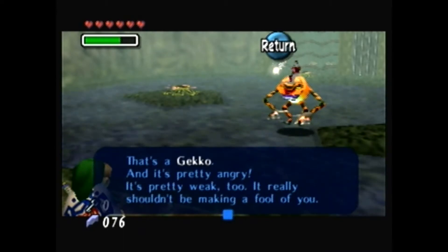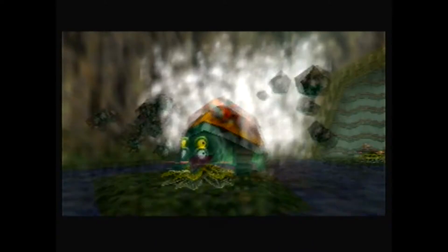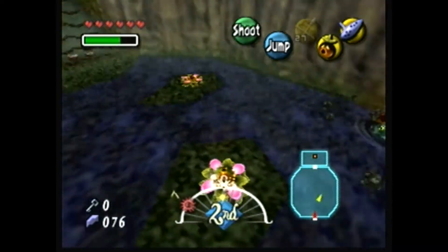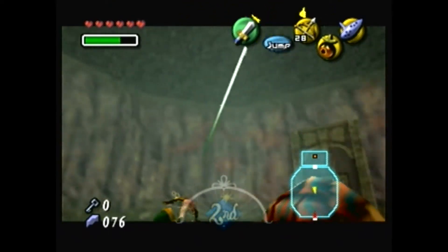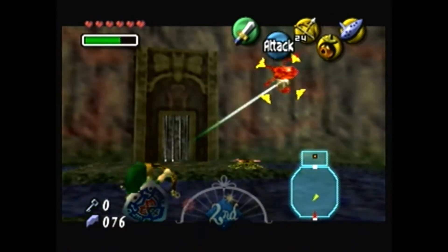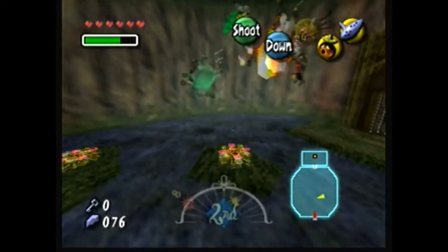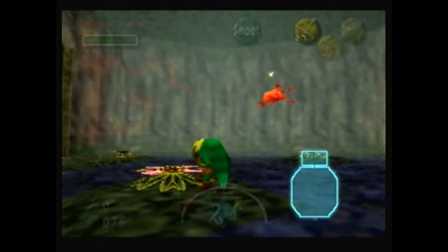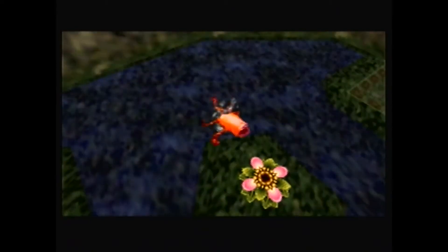It's Gekko. That's a Gekko — it's pretty angry. It's pretty weak too; it really shouldn't be making a fool of you. You shoot arrows at him, and then the second phase starts where he summons a Snapper. It really shouldn't be that hard to figure out what you do here — you dive in and knock it over. Afterwards you do need to get at him with an arrow, preferably quickly. You just repeat this process, and after doing it three times he'll succumb. I actually never got an arrow pickup like that coming out of the Deku Flower before — I find that kind of cool. This is the entire mini-boss. It's not hard, it's easy. Just barely hit him there.